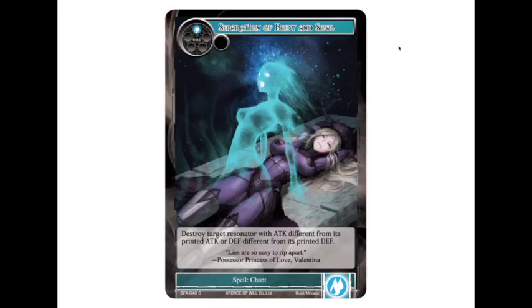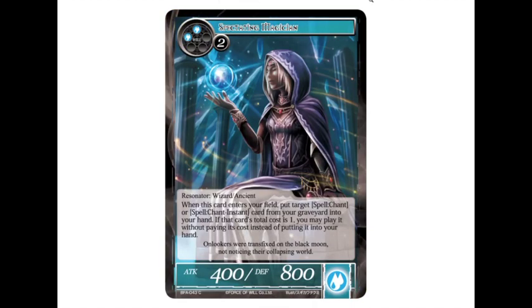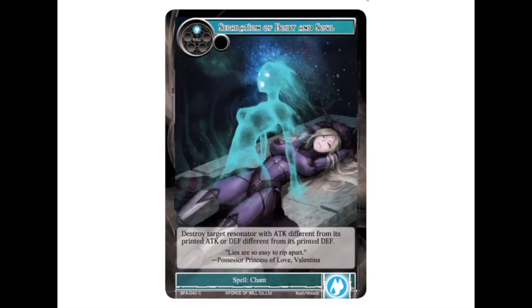Then we have a one-drop blue spell chance: Separation of Body and Soul. It destroys a target resonator with attack different from its printed attack or defense different from its printed defense. I wish it were instant speed, but I get why it's not — Reflect/Refrain is a thing, so you can't just pump and kill instantly. Still a pretty strong one-drop for blue, and with Spectating Magician you can cast it for free from the graveyard. Interested to see where this card falls in the meta.